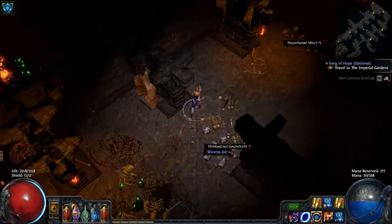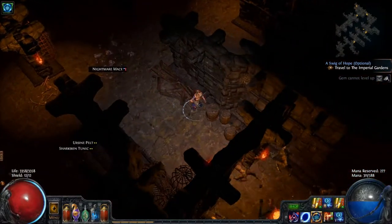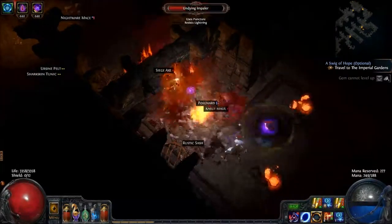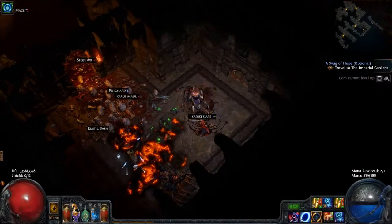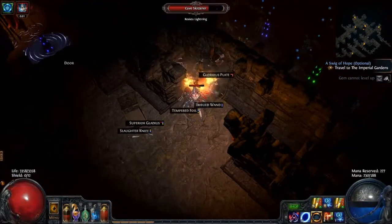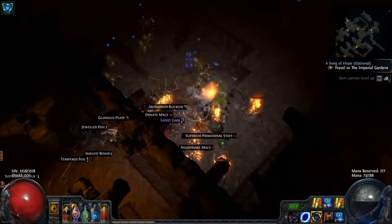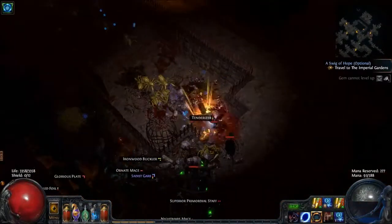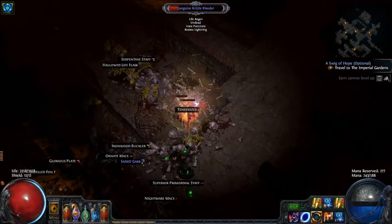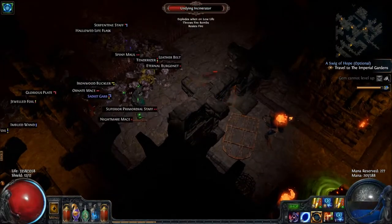Do you guys ever find yourself having problems adjusting between characters? I've been playing my rampage tornado shot character for a while now, and I keep trying to attack like I'm a ranged character here — and I'm obviously not, I'm very much a get-right-in-your-face character. Maybe it's good to come back and play her every day or so, and to do my daily missions to gain reputation with the masters in my hideout. I just keep standing back waiting — oh yeah, I don't have a bow.